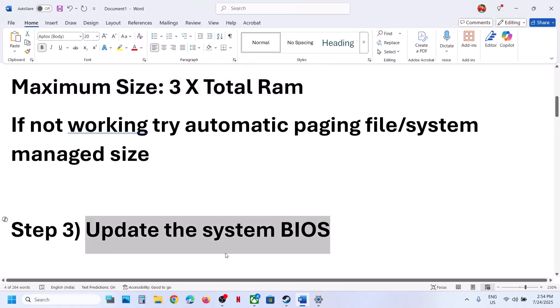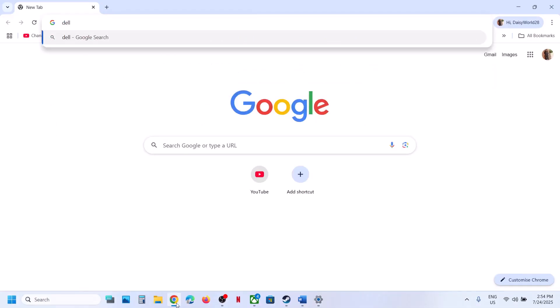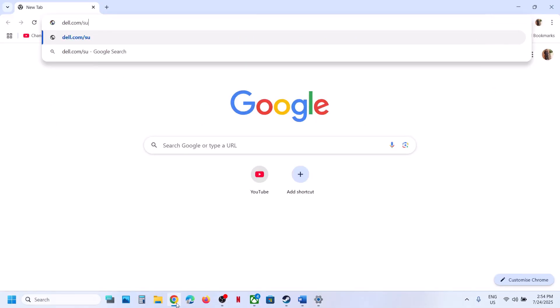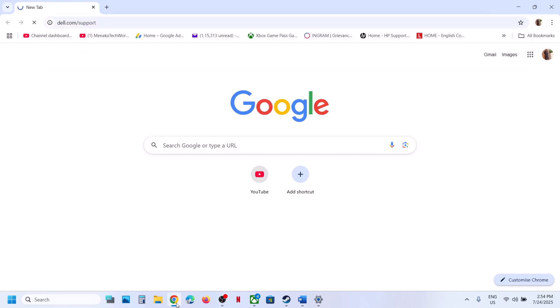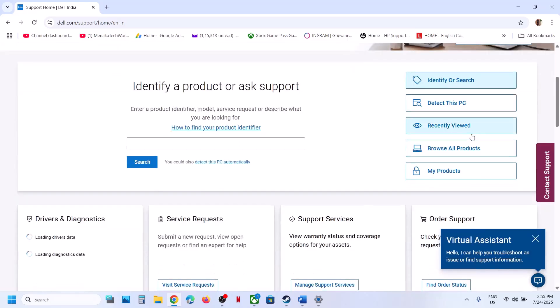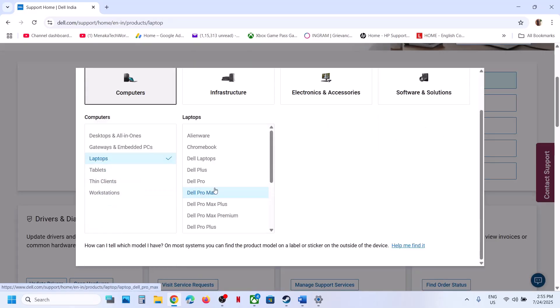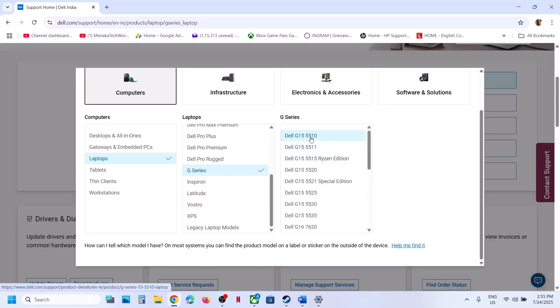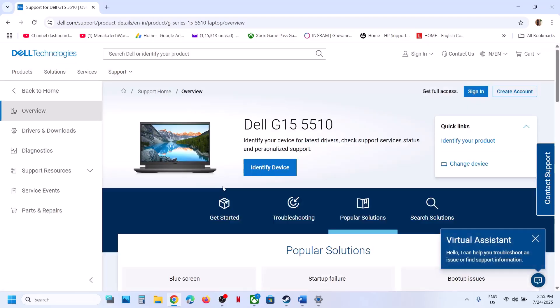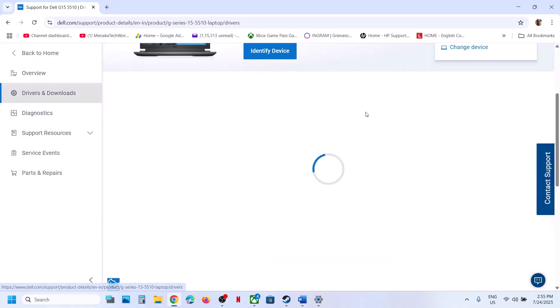The next step is to update the BIOS. Go to your system manufacturer's website — if you have a Dell computer, go to the Dell website; if you have a Lenovo, go to the Lenovo website. Select your model number on their site, then find the latest BIOS.